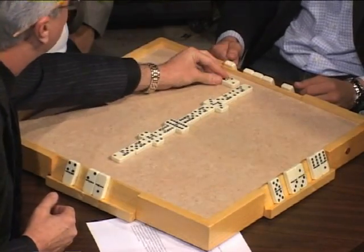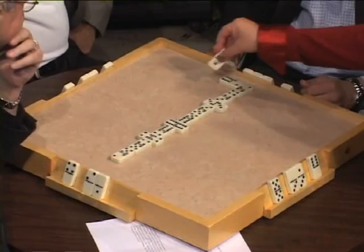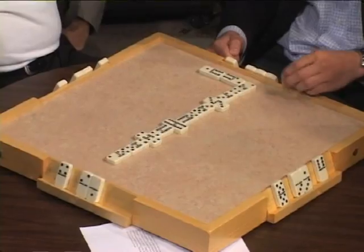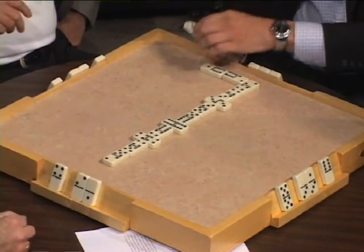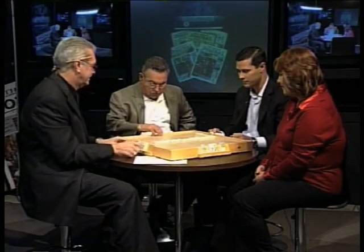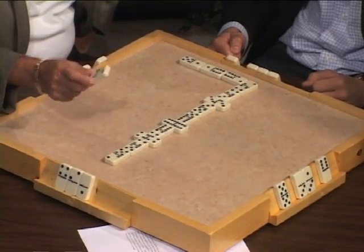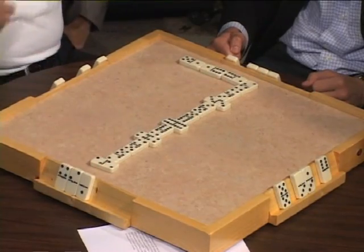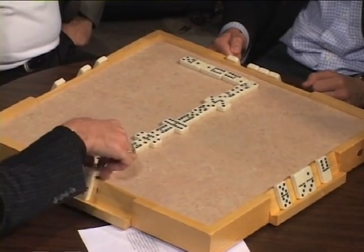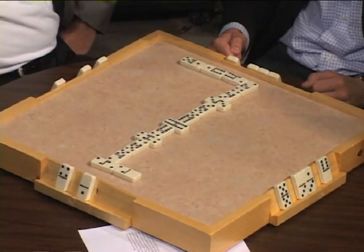Now I'm going to play this one. She plays a one. A two and a one is what we've got to deal with. For the folks at home: it's only the two ends that are active, so we've got to play whatever numbers are at the two ends. The idea is to get rid of the pieces — whoever gets rid of his pieces first wins the game for the team. He plays another two — he wants to see how many she's going to play, figuring out her game.